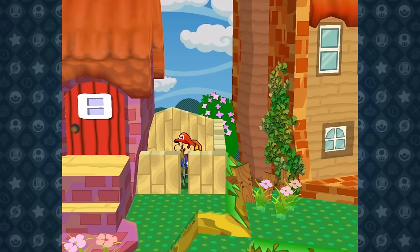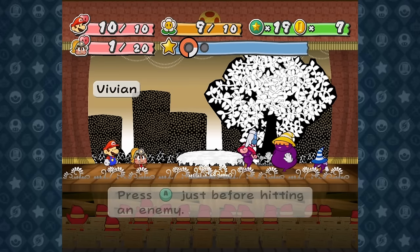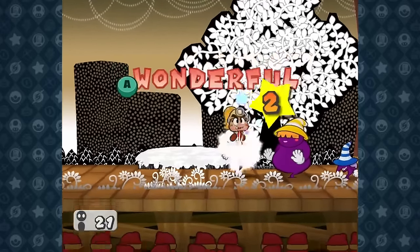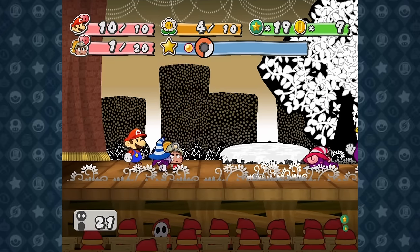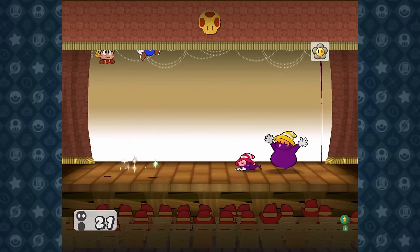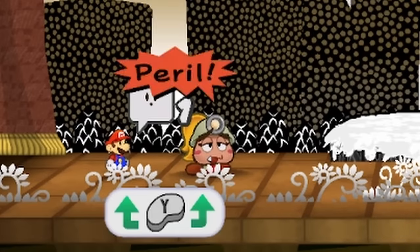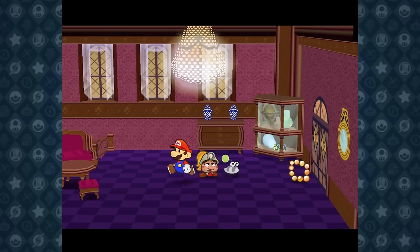This fight is a pretty big jump in difficulty, but we do have a secret weapon. After defeating Hooktail, I went and found the badge Mega Rush P, which increases the damage of your partner by 5, but only if they are at 1 HP. With this insane damage increase, Goombella is able to use her new multi bonk attack to deal 18 damage to Vivian, and then I finish her off with a power smash. Then I get lucky — both Marilyn and Beldum attack Mario, giving Goombella another free chance to bonk Marilyn for 18 damage, and then I finish her off with an Earth Tremor. Beldum makes the mistake of targeting Mario, making him tiny. After one more bonk, we win the fight, take back the necklace, and head back to Flurry's house.